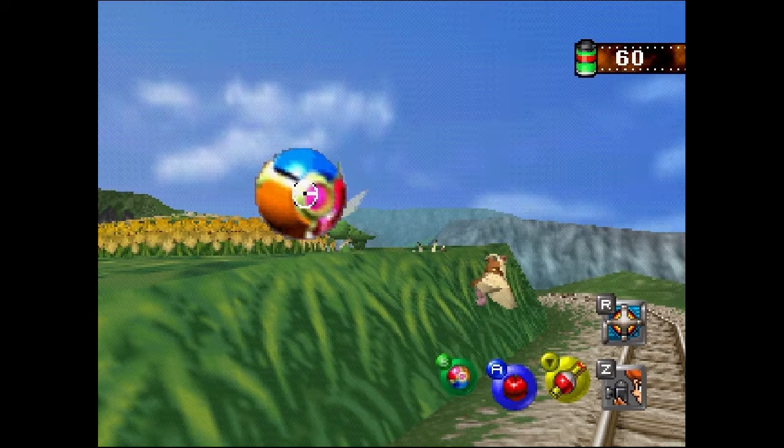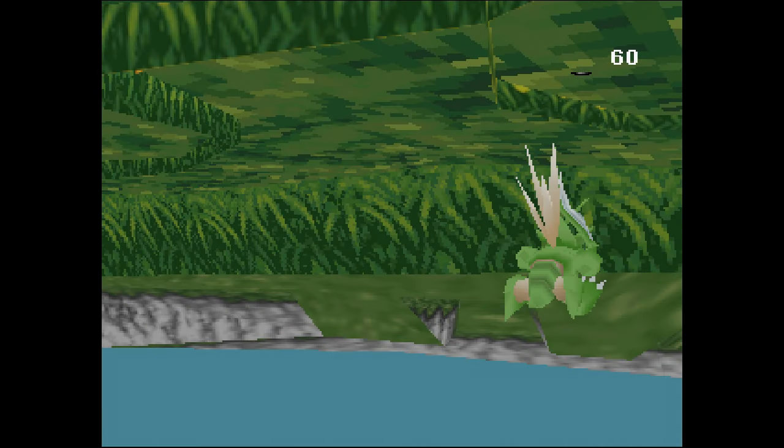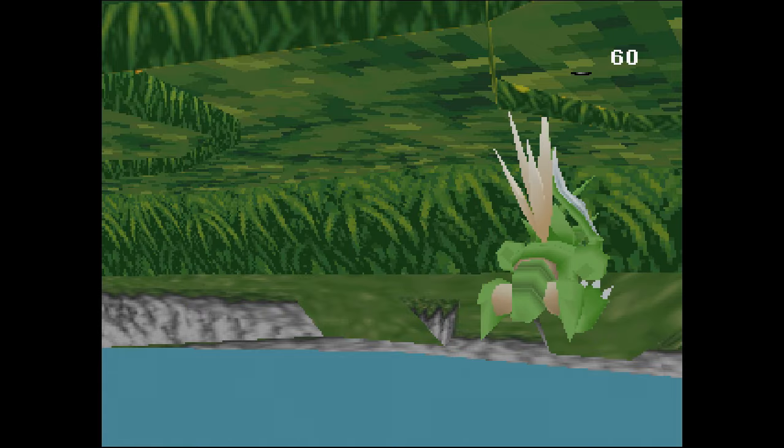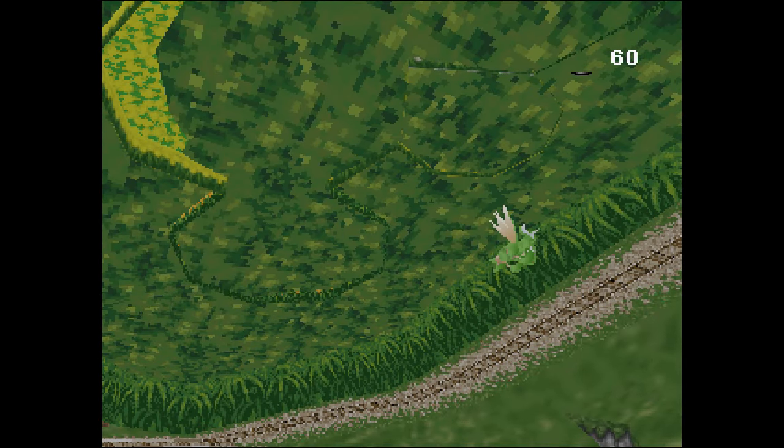One thing I didn't touch on last time is the Scyther grassy area. Not only can he be seen before he's hit by a pester ball, but he's constantly teleporting to different spots in the grassy area, which explains why sometimes you miss him.